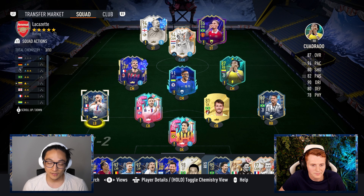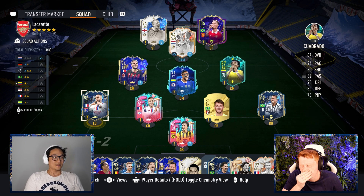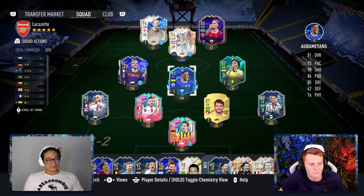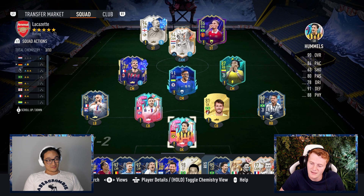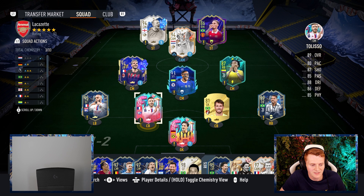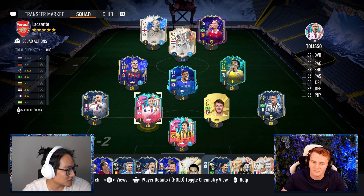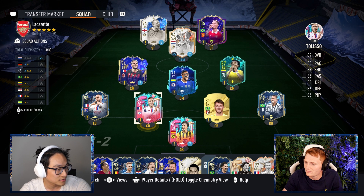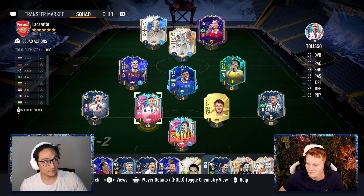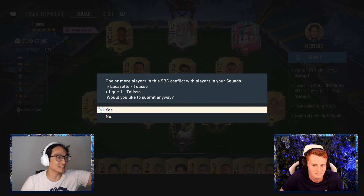Better than five discards. Formation 4-3-1-2. Left centre-back — oh, thank God. Cam is Trophy Titans Bergkamp — he's only 150k, actually cheap. And then you've got Talisa who I really don't like, so fine. It is not so bad in the end, but discards hurt either way. Let me know how you enjoyed this video in the comment section below — we'll catch you guys in the next one. Adios.